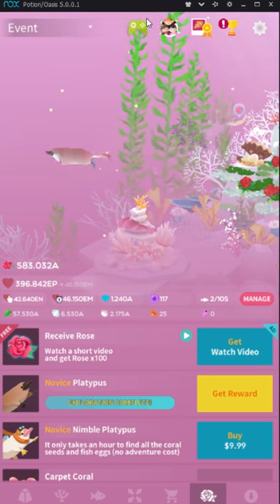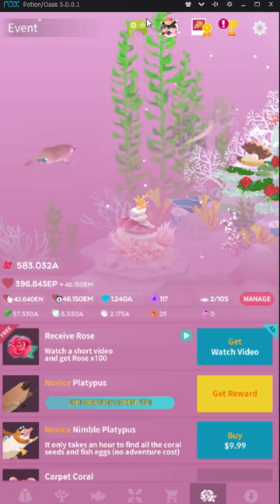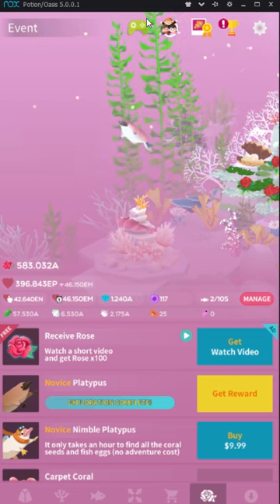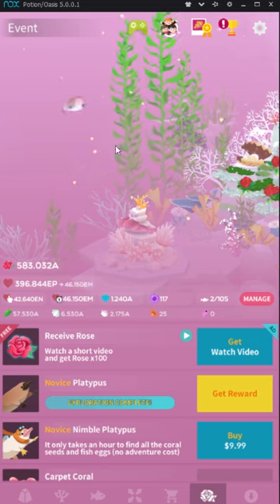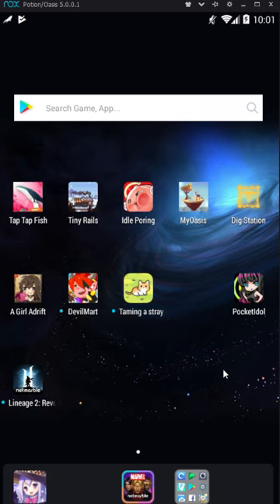It's Nox App Player. Just go to BigNox.com — just Google 'Nox App Player', you'll find it. It's for PC and for Mac, and what it is is an Android emulator. It simulates a full-blown Android operating system that you can play on your PC.